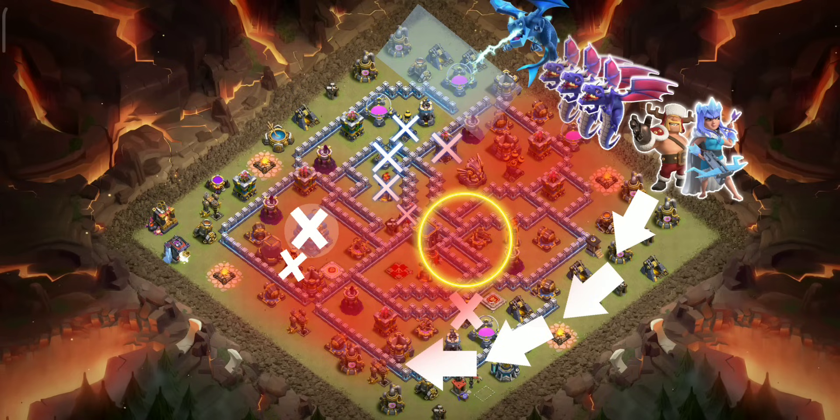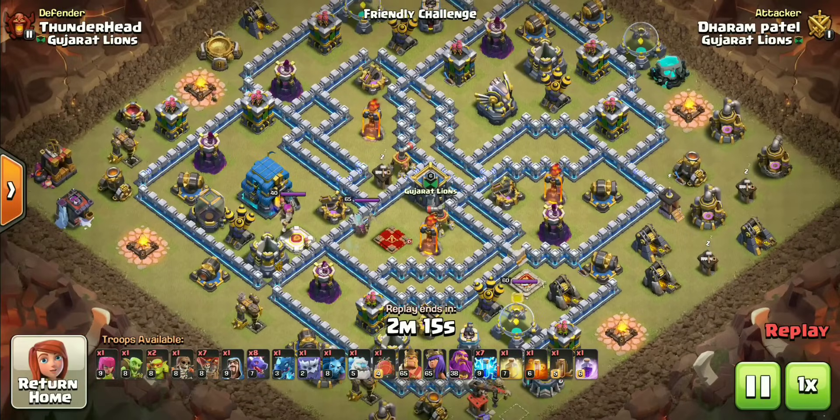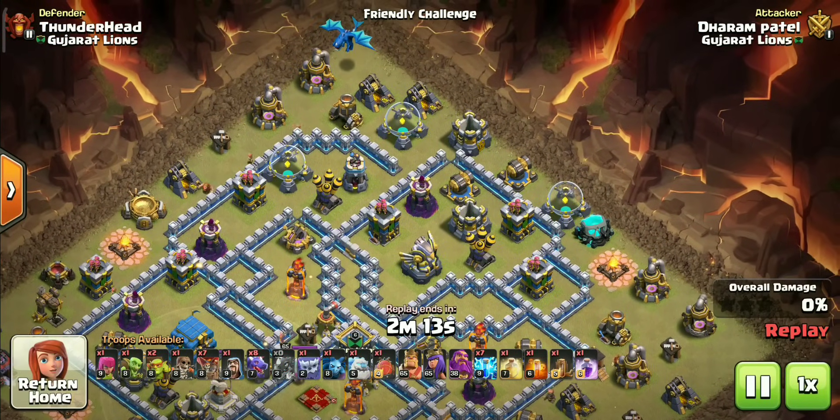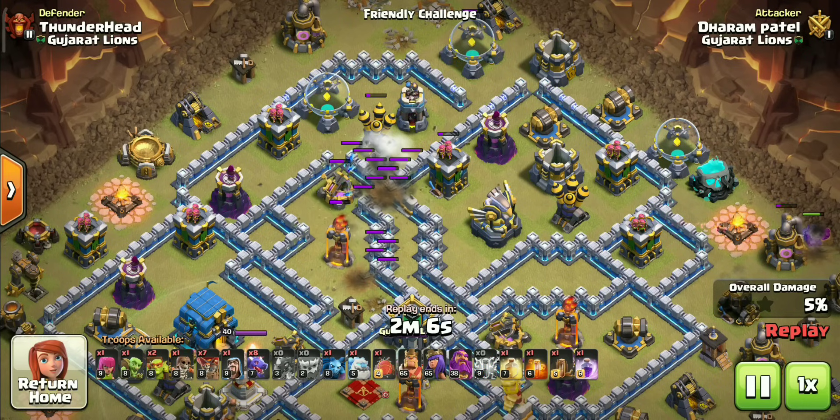After that, the dragons will clear the leftover base easily. That's the plan, now let's put it together. Let's start with funneling on both sides to save up some time. Observe my spell placement carefully to learn how to maximize zap value.